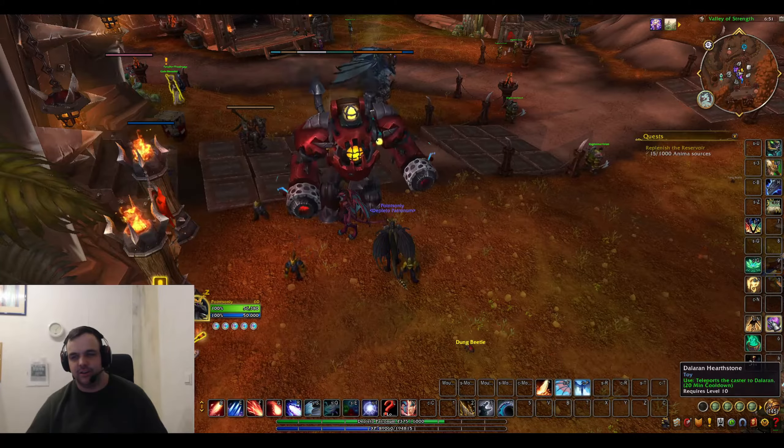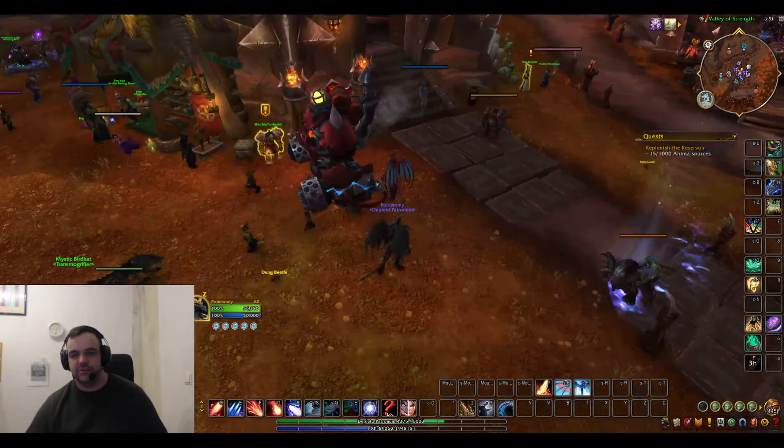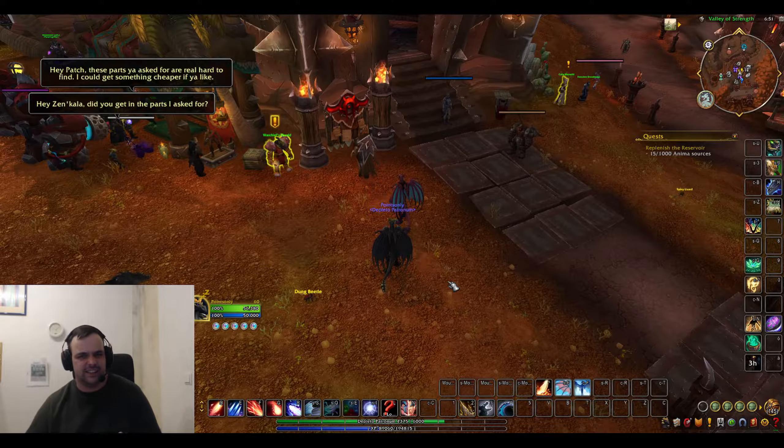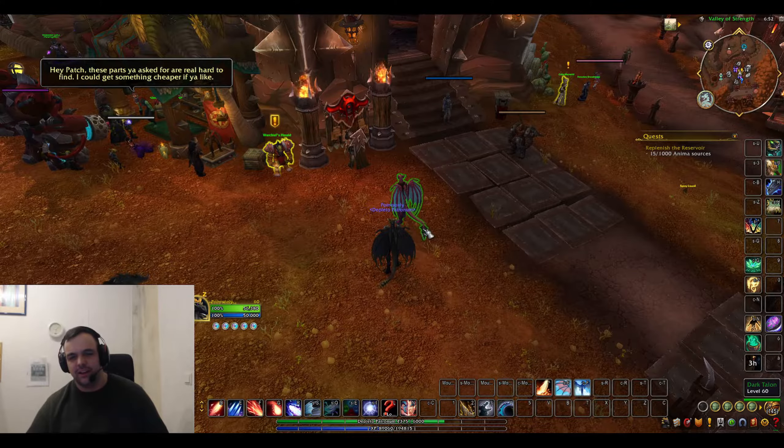The first way is to go to the portal room in either Orgrimmar or Stormwind, take the Ajuna portal, fly from Ajuna to Dalaran, talk to a Dalaran innkeeper, set your hearthstone to Dalaran, and apparently you can then use the toy.